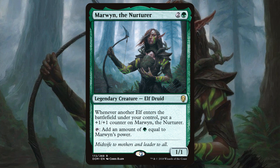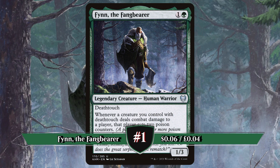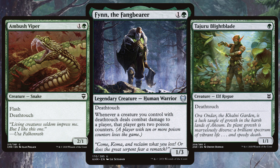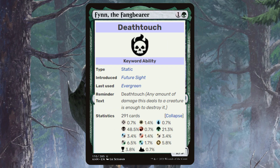Winner and the best mono green commander is Finn the Fangbearer. Another card printed in 2021's Kaldheim set, deathtouch-loving Finn says whenever a creature you control with deathtouch deals combat damage to a player, that player gets 2 poison counters. These decks go all-out deathtouch — a static ability that has been around since 2007's Future Sight set, deathtouch is super common in green, with 20% of all deathtouch cards being green.